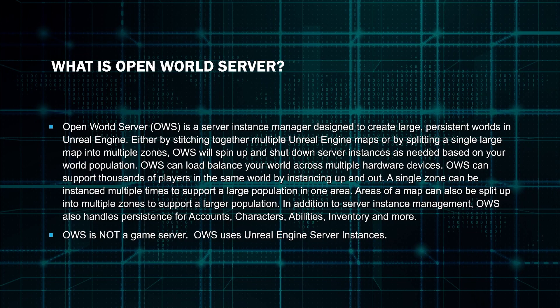OWS will spin up and shut down server instances as needed based on your world population. OWS can load balance your world across multiple hardware devices. OWS can support thousands of players in the same world by instancing up and out. A single zone can be instanced multiple times to support a large population in one area, and areas of a map can also be split up into multiple zones.